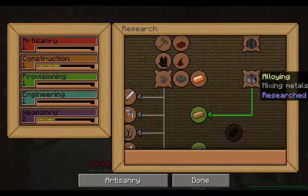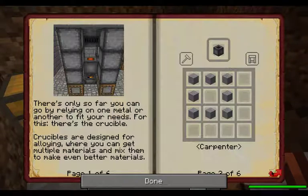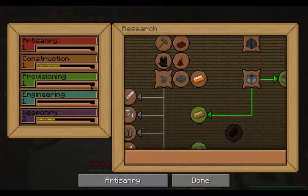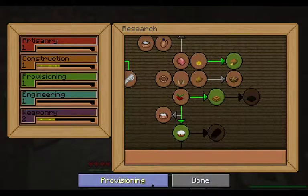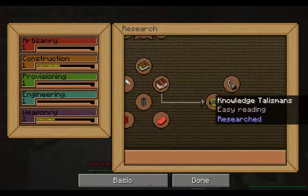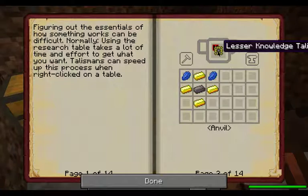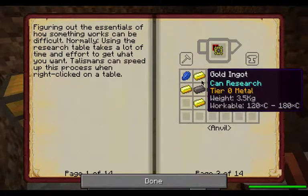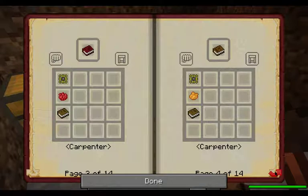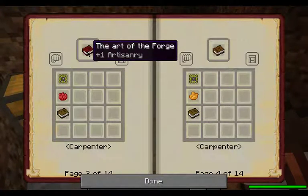If we build the bloomery or the crucible, that's going to work on our construction, which isn't bad because it helps us out. The other way is if you make the talismans of knowledge — a lesser talisman of knowledge uses lapis, either silver or gold ingots around it, then you add dye and a book to get the art of the forge. You can also find these in villages. They give you plus one artisanry, and any of the NPCs have a chance of dropping these.